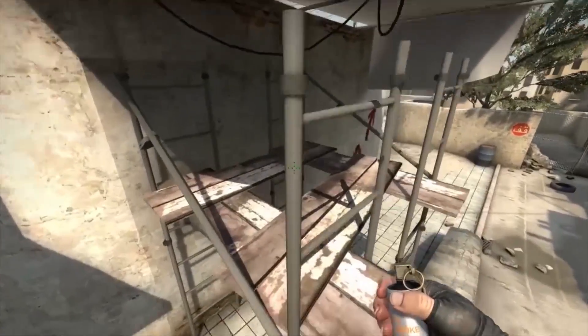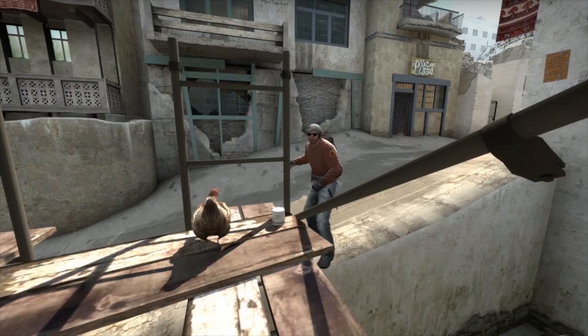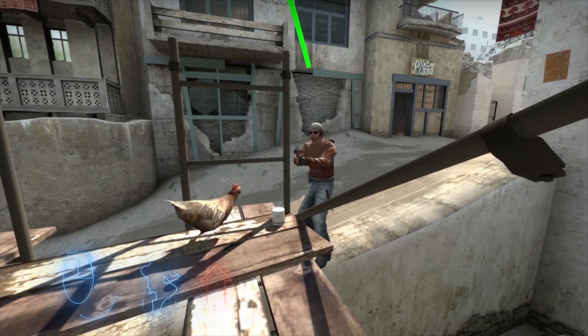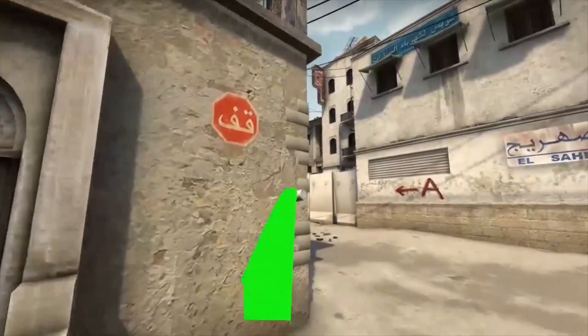First step is to jam into the corner of this scaffolding. Aim at it — I don't know what this is — but aim at it, then jump and throw the smoke. The smoke should nicely block off long corner and pause out anyone playing that angle.